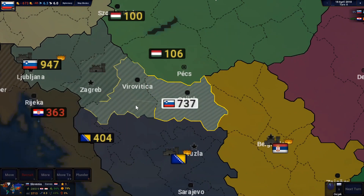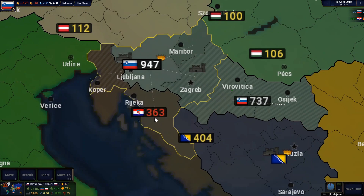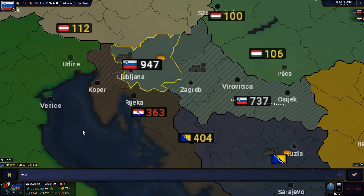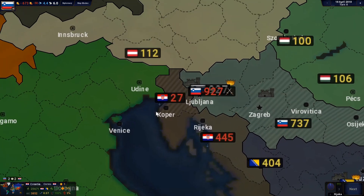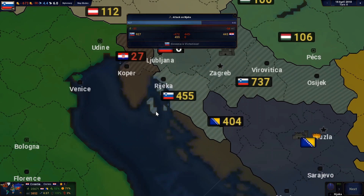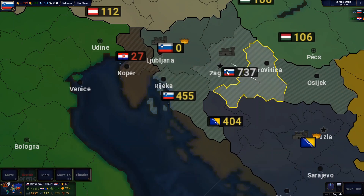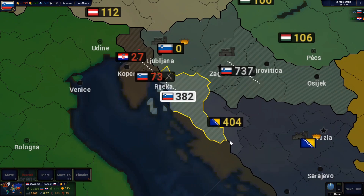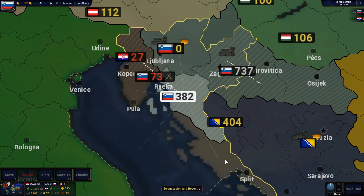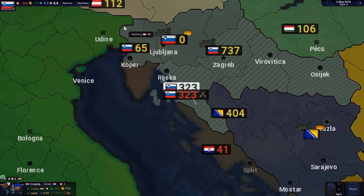I need to get those reinforcements back. I really want to stop them from taking Zagreb, so I'm going to recover a few on my province - I don't think they've got very many - and then try to kill that stack with my 900. Didn't manage that but okay, the big army is gone. I think I'm going to go back to Zagreb. Let's send a few to see if we can kill that stack and stop them from getting into Ljubljana, and the rest will try to get that province.